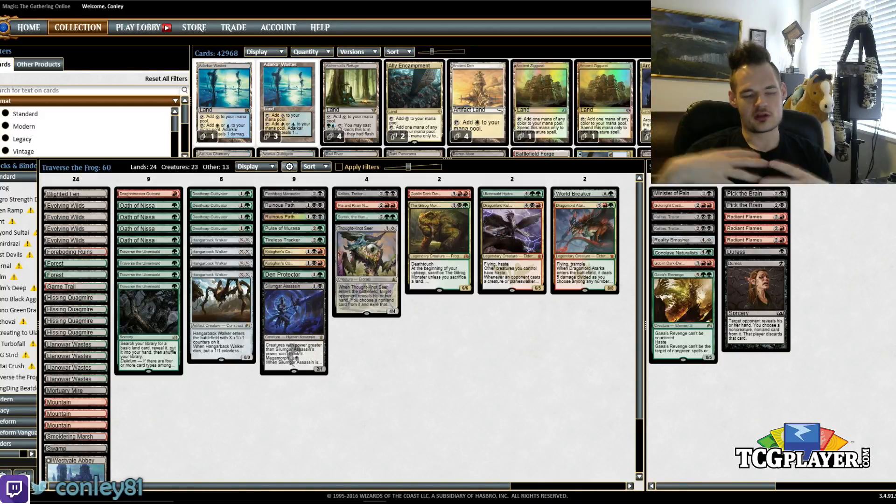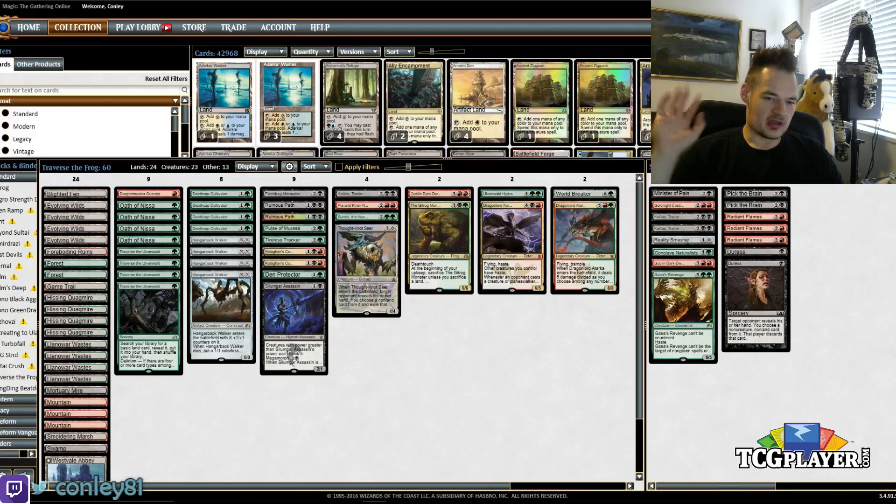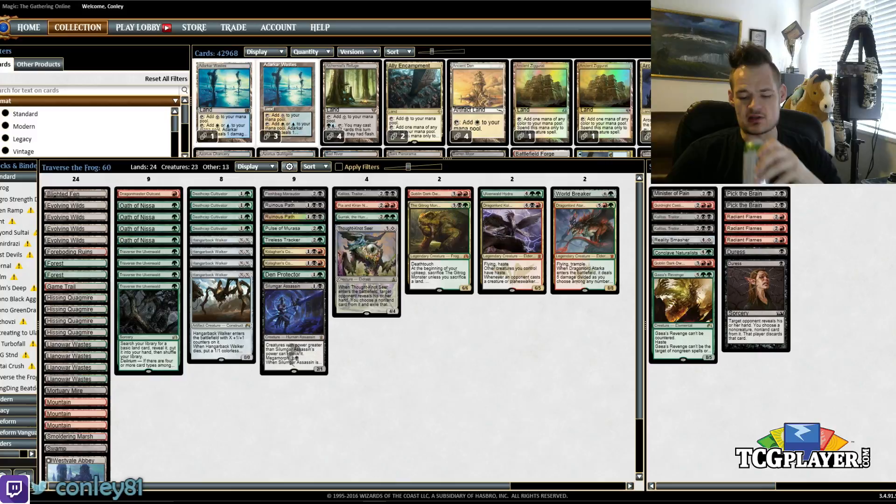The only card that kind of worked between the two was Tormenting Voice, because you got to discard extra copies of bad cards. And when Goggles came down, you were good. But with that said, I threw out the Goggles and decided just to focus on Traverse the Ulvenwald, because the idea seems sweet, and the card's pretty low-cost — it's like under a ticket on Magic Online right now, which is a little surprising to me.